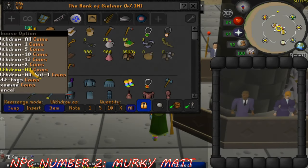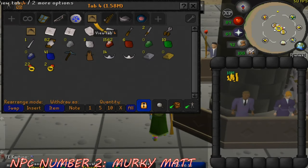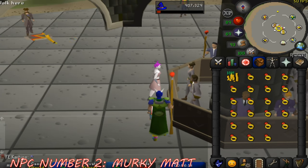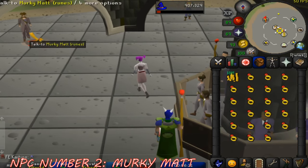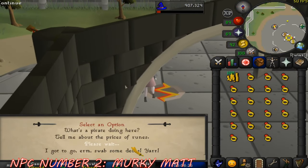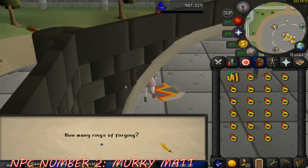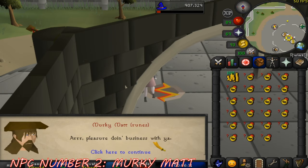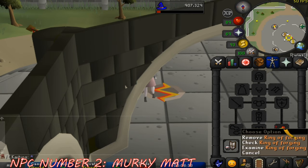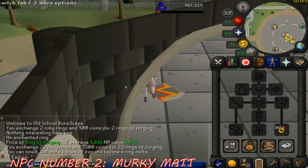Moving along to the second NPC on our list is none other than Murky Matt Runes. Murky Matt resides at the southeastern corner of the Grand Exchange in northwestern Varrock. Murky Matt is primarily noted for two main aspects in free-to-play. Firstly, Matt is able to tell you the current market prices of all rune types in the Grand Exchange, which is a good way to see all rune prices at once without having to search up each rune individually.